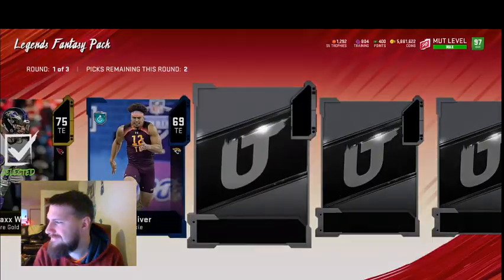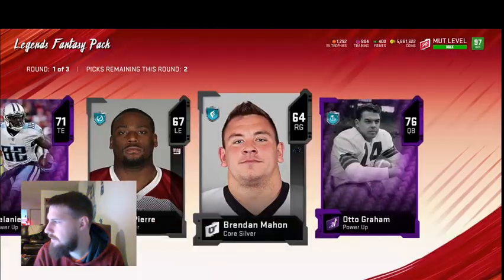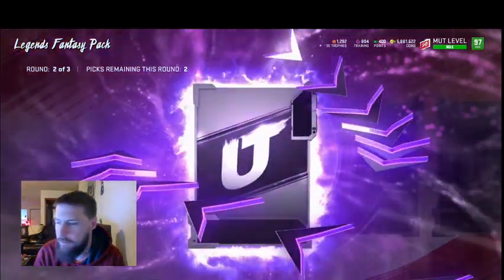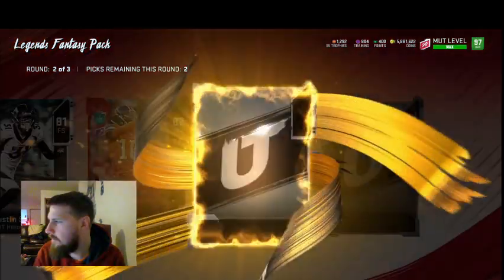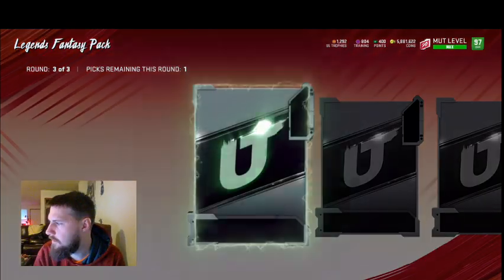That one will get you emotional. I'm going to take Graham — hopefully he'll get an ultimate legend. If he gets an ultimate legend his power up will go down, but Chris Johnson power up is dope. Justin Simmons — I might buy some Justin Simmons hero cards as well.